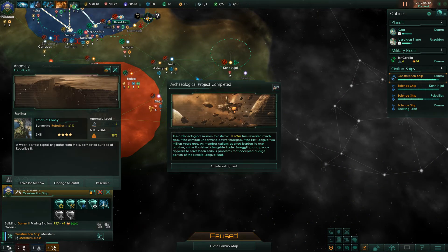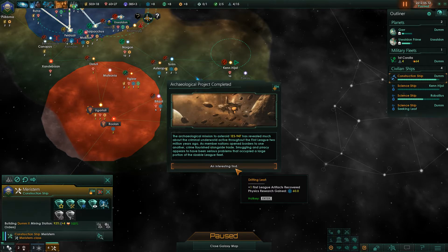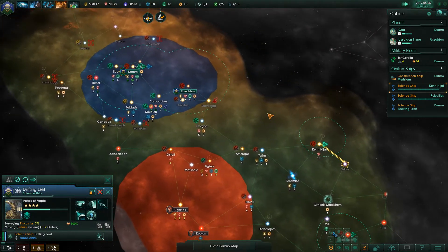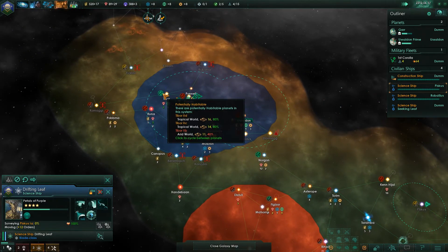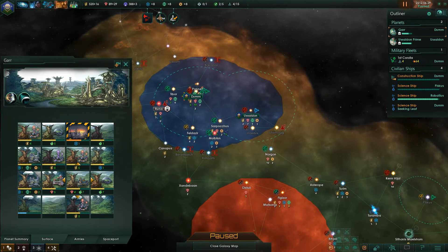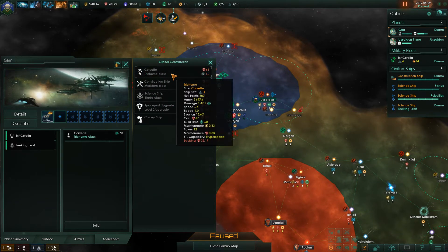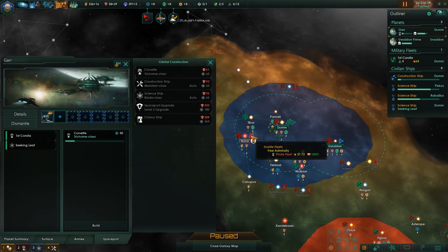That is a level two anomaly. Special project complete — two million years ago, members of the First League nation opened borders to one another and crime flourished alongside trade. Smuggling and piracy became a serious problem occupying a large portion of the league fleet. We got one artifact. We've taken a second planet — our third planet is coming.